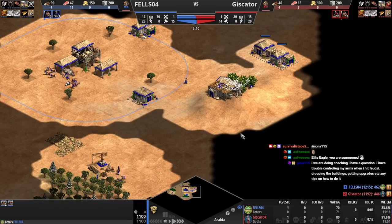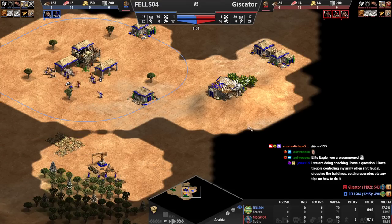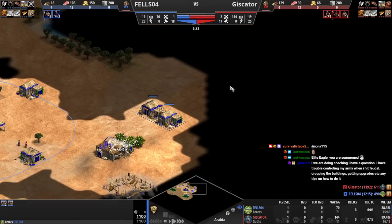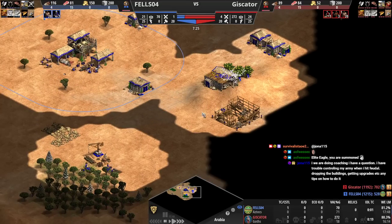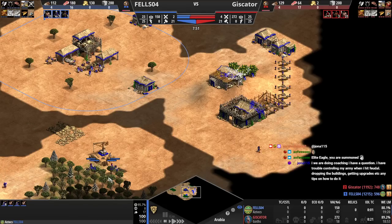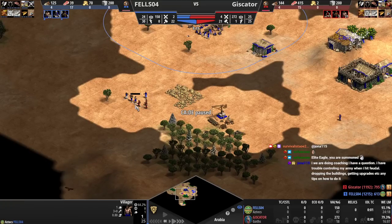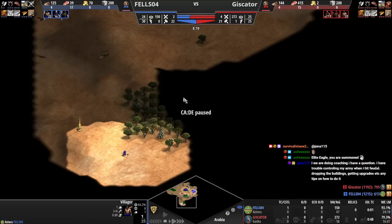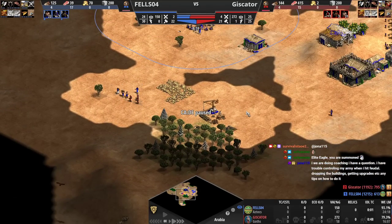These houses — you should have had this scouted already. They should have probably been in front of the berries. He's not coming from this direction, so walling the front is more priority. Also, since you went for the forward wood line, you kind of have to wall everything. Forward wood line was always going to be a bad call, and you didn't scout — you were too busy trying to push deer.